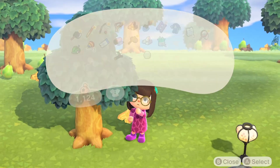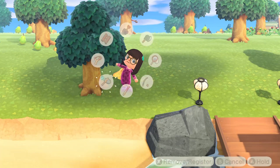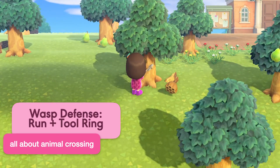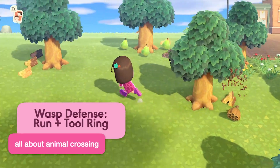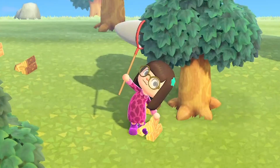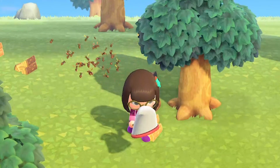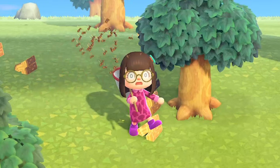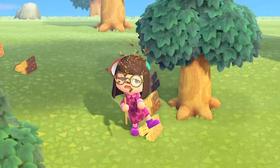If you do encounter wasps, there are a few things you can do to defend yourself. Sprint away by holding B, then open your tool ring. This creates distance and time for you to get your net. The wasps will hold their position while your tool ring is open. Get ready to cast your net in their direction when you close your tool ring.